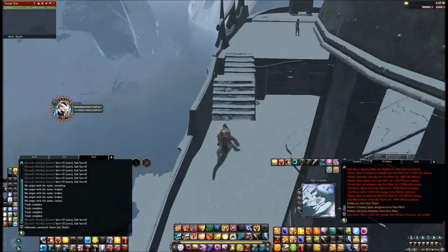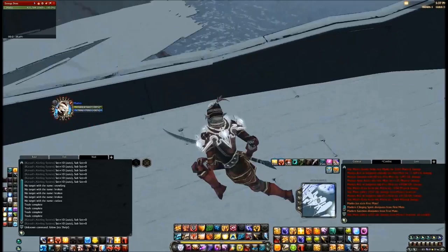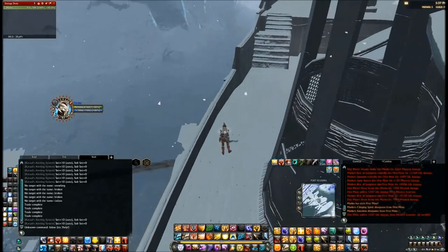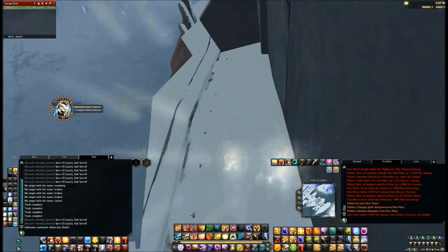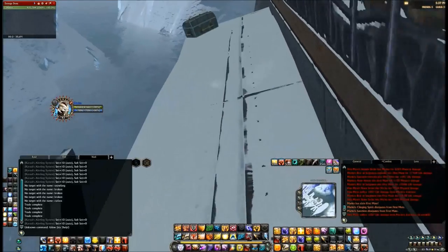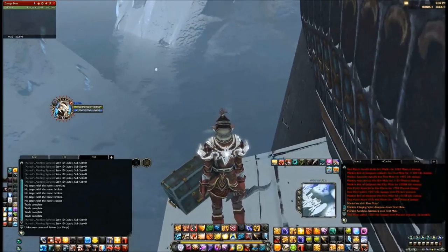On the first ship at the very front there is a chest. Just jump on the railing here and then jump on this side area. And there it is, right there.